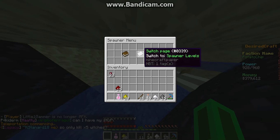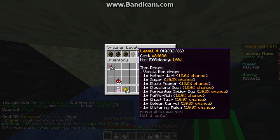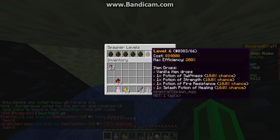Level 6 is the best level. At level 1, that's what it drops, and so on and so forth. At level 5, it begins to drop pots, and then at level 6, it drops more.